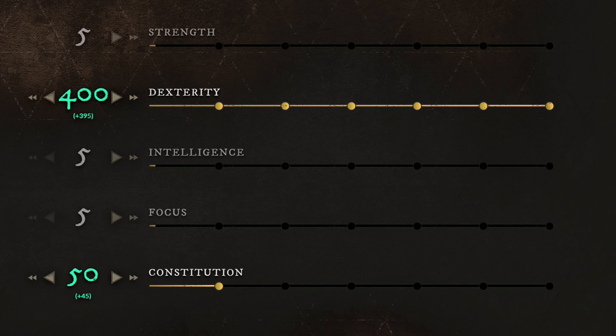Moving over to the first build which I like to call the ultimate sniper class. For the weapons we go with the bow and musket. This build is built around doing a lot of damage from very far distance and you will not have almost any defensives whatsoever. But the damage that you will do will blow your mind. No matter from which level you start using this build, you want to get your dexterity to 200 and then start putting points in constitution. Around level 60 you should have 400 dexterity and 50 constitution.